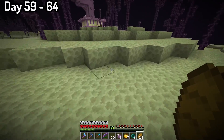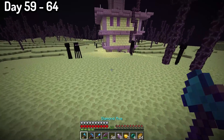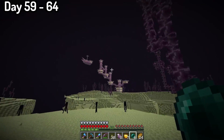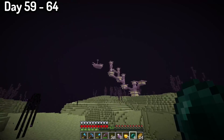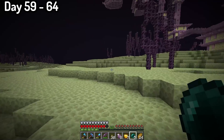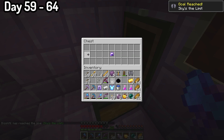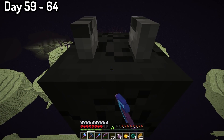Once defeating the ender dragon, I made my way to locate an end city. The first end city I came across was very unsuccessful — only a very small one, and it didn't even have chests of loot inside. So I continued my quest to find an end city and get the elytra. Eventually I found a big end city, killed some shulkers on my way up, and made it to the end ship. Finally I had gained access to the elytra, along with some other cool end city loot. I also took the dragon head, got everything I needed, and made my way back home.